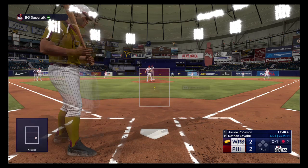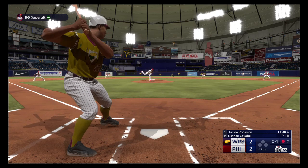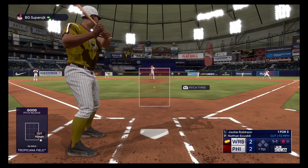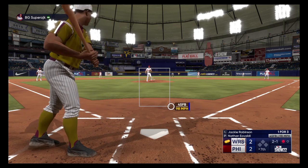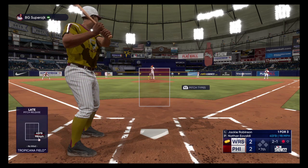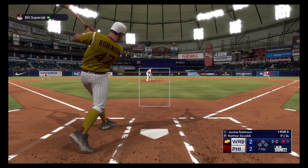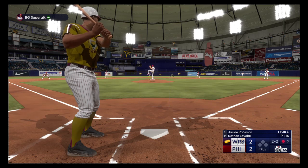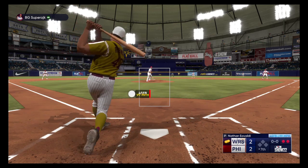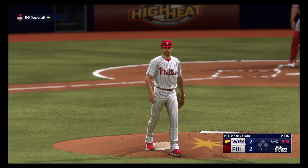Robinson batting with one down, takes a strike — one strike. The 0-1. Ball — one and one. That misses off the outside edge. Swing and a miss, and now two and two. Swing and a miss — struck him out. And two away to start the seventh.